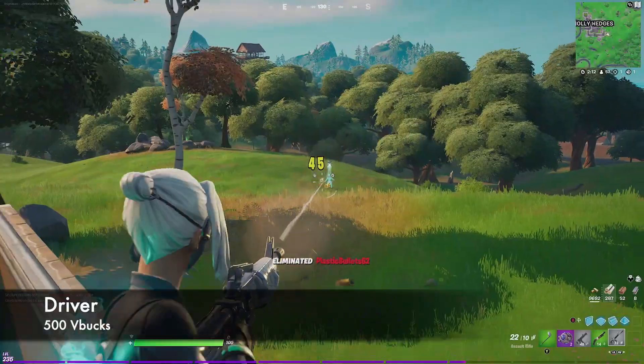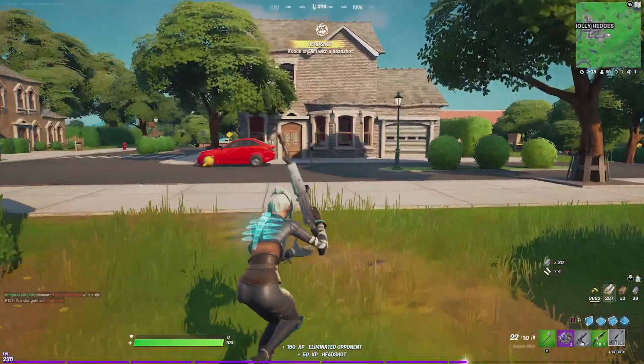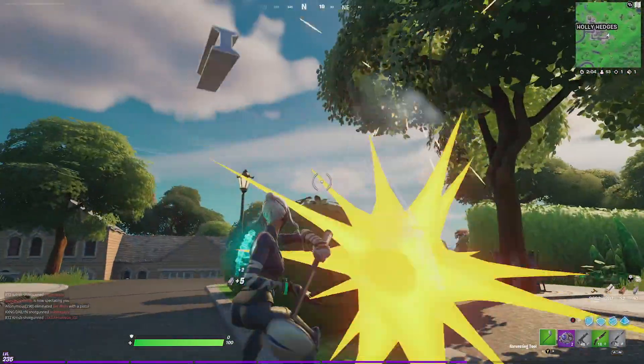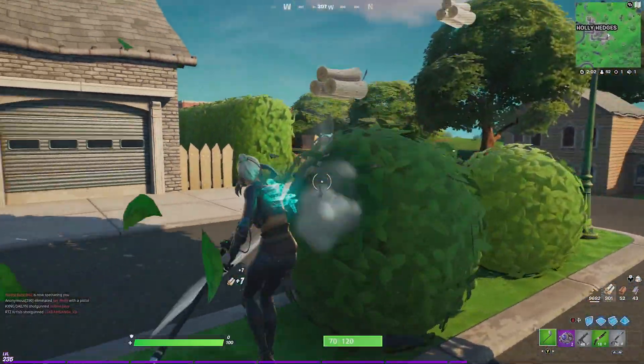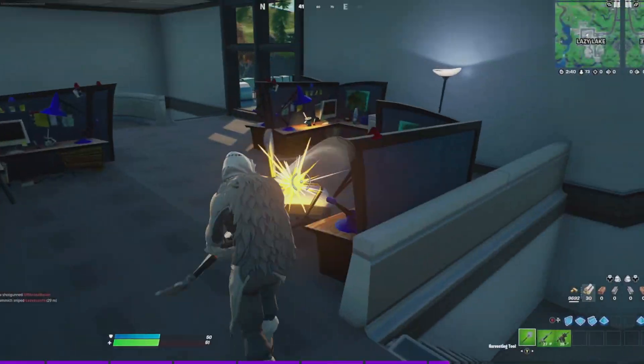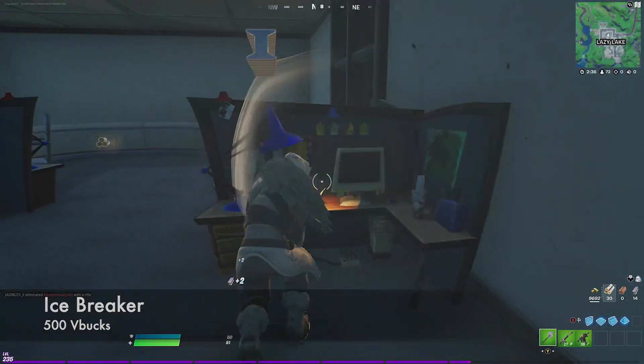Next is The Driver, another harvesting tool that is dropping in popularity. It costs 500 V-Bucks in the item shop and is basically just a golf club. It does have a very unique sound, and the silver and blue design matches really well with a lot of outfits.